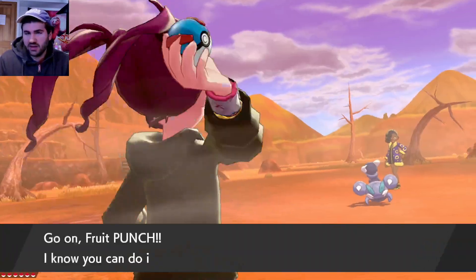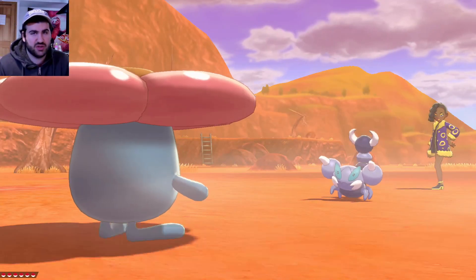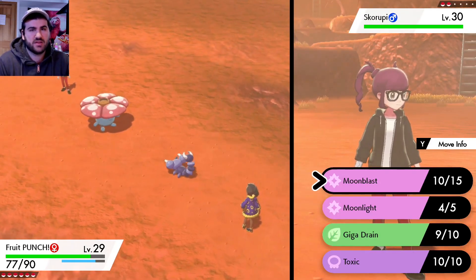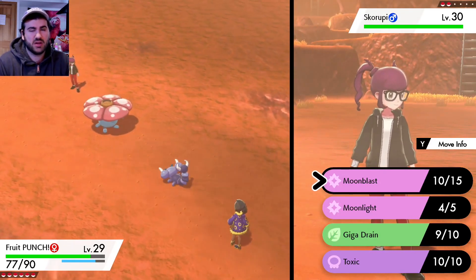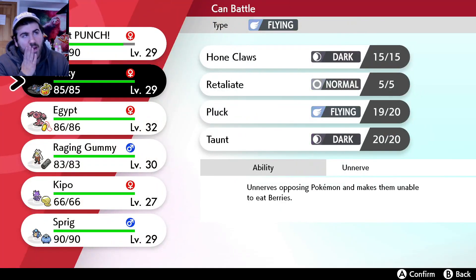This is my third playthrough of Sword and Shield, second Nuzlocke. There's lots I still don't know. You're Bug Poison - my moves actually don't do anything against you, brother. I'm gonna bring in Tinky on this guy.